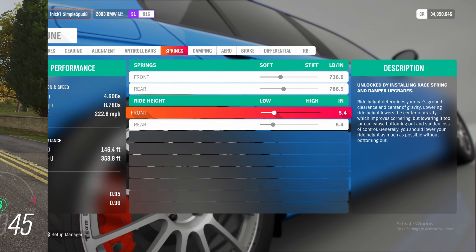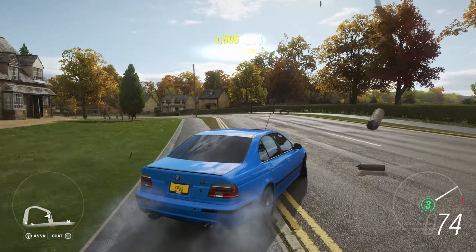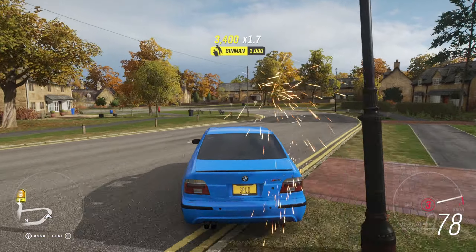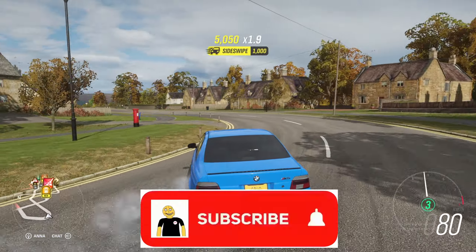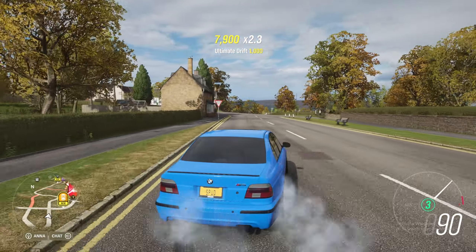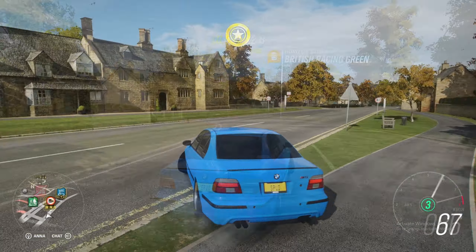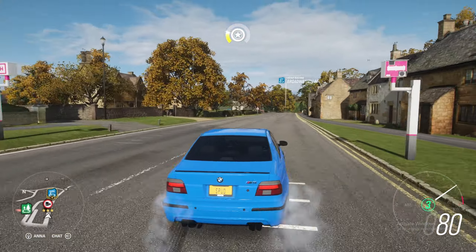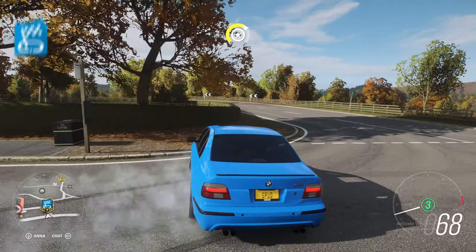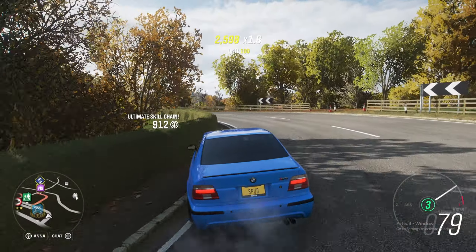Coming over to the springs tab, we're going to set the front springs to 128.0 and in the rear set it up to 140.5. For the ride heights, we're going to bring it up just a little bit so we don't catch on any of the ground — 13.7 in the front and 13.8 in the rear. Finally, in the differential tab, we're going to set our rear acceleration up to 92%. That's it as far as tuning goes.